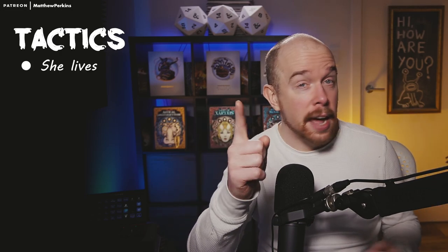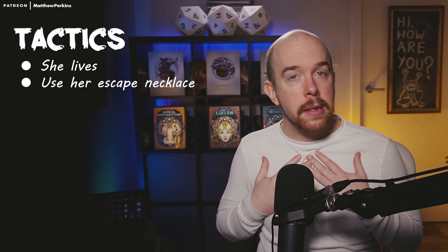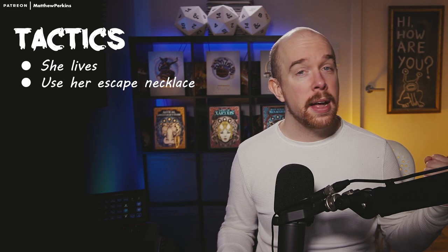So here's the tactics for your Black Spider fight. Number one rule: she can't die. Fudge her health. If she gets close to dying, then she just doesn't. She has this escape maneuver in her back pocket — a custom necklace which she can grip and rip as a legendary action. So if she gets to low health, she pulls this ripcord and teleports away. She gets to live.